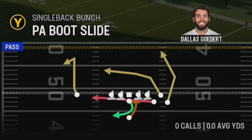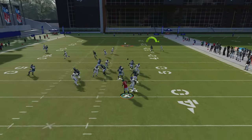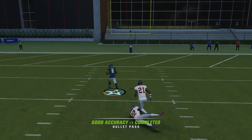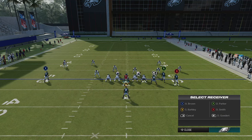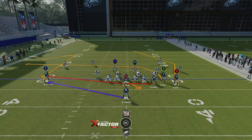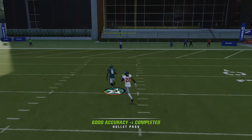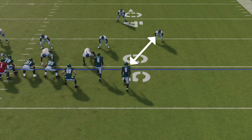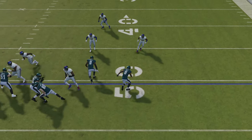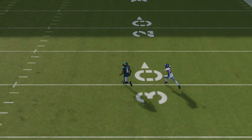Starting with the PA Boot Slide out of the Single Back Bunch — the route the B receiver is running is one of the better man-beating routes, as it just breaks in instantly. Even if you don't block the running back, this guy can get a very easy one-play touchdown against this defense. If you want to set up protection properly, put the running back on a check and release. You can see how the B receiver gets a ton of separation once he cuts inside, due to the fact that the receiver already has inside leverage on the cornerback.